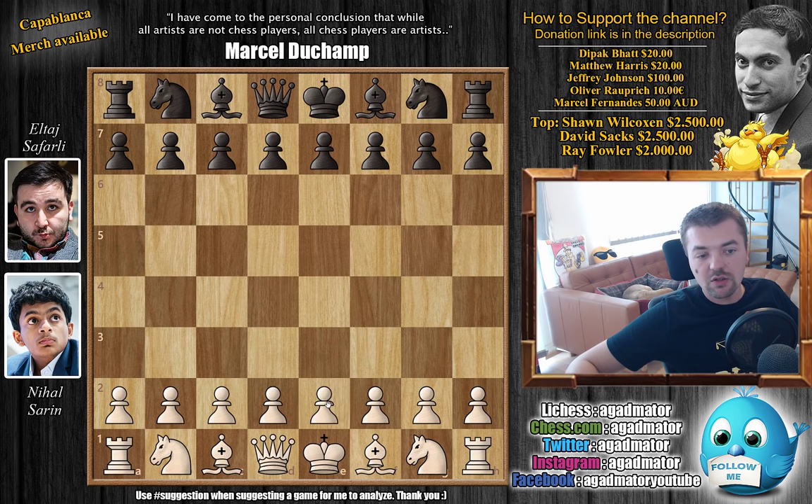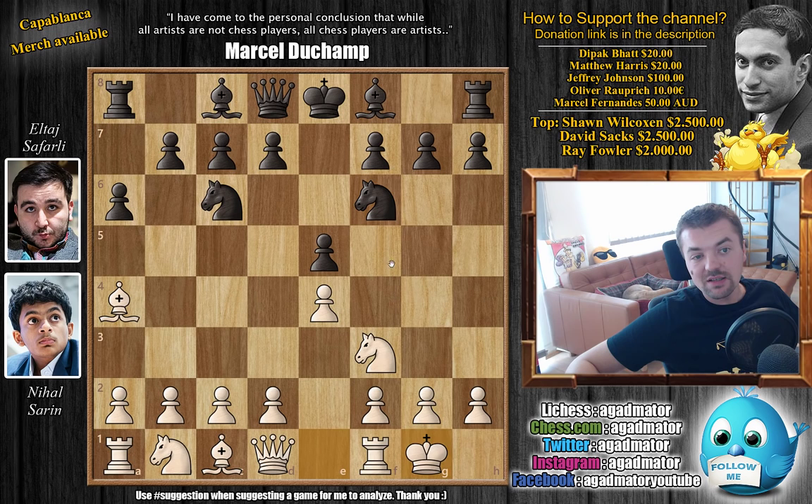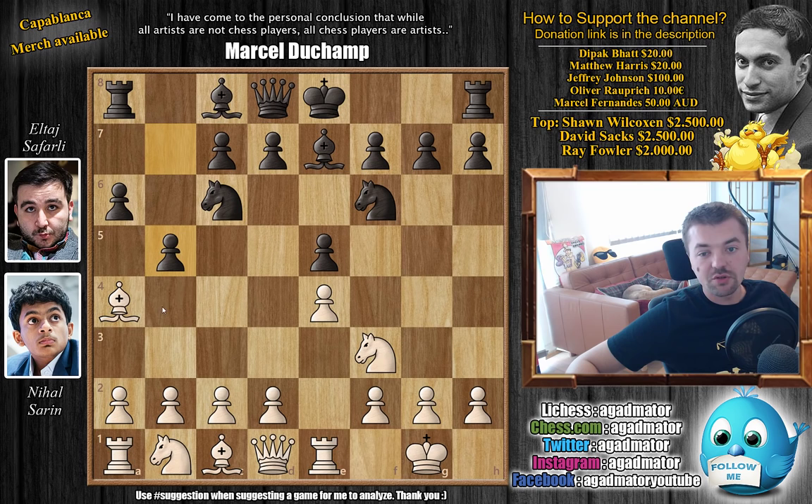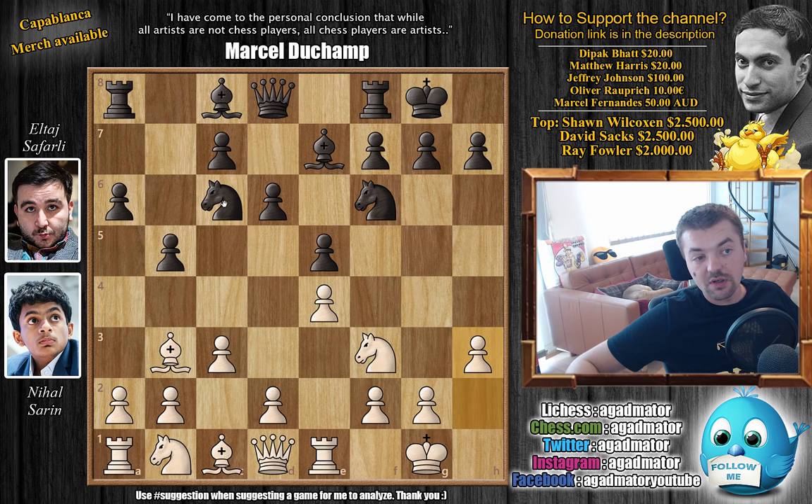This is a pretty long theoretical struggle in the opening, so we're not going to dwell too long on that. e4 e5 — the game is Ruy Lopez. Knight f3, Knight c6, Bishop b5; the Ruy Lopez is on the board. a6, Morphy's defense. Bishop a4, Knight f6, castles, Bishop e7, Rook e1, b5 pushing the bishop back, Bishop b3, d6, c3. The Knight is going to f1 and then either to e3 or g3, and Black goes for the Breyer defense with Knight b8, the knight now going over to d7.